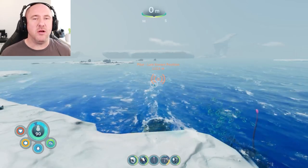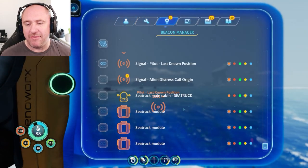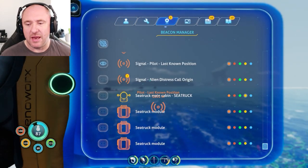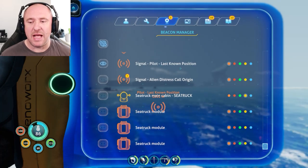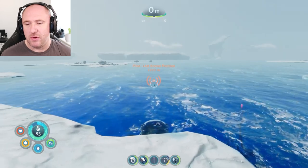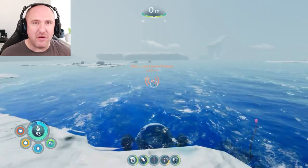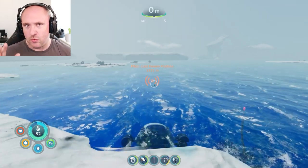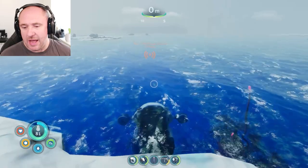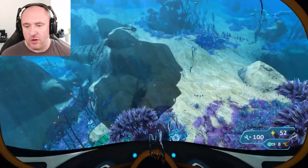I don't want to disclose any spoilers, but all we need to do is make sure we have a certain beacon distress call, which is the signal 'pilot's last known position.' Make sure you've got that — if you haven't, you may want to check out the Delta Island, which will hopefully trigger that. Once you've got that, you just want to head there, which we'll do now.